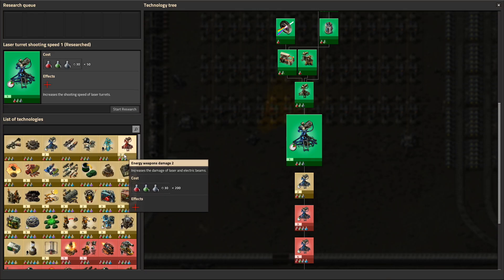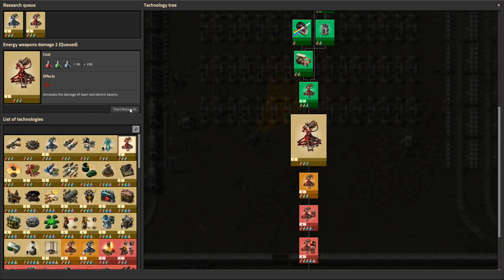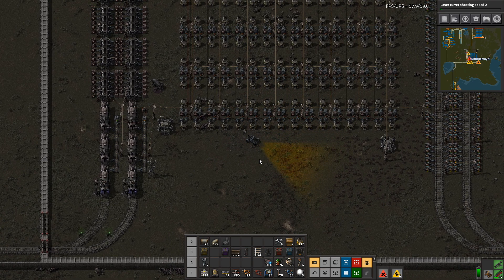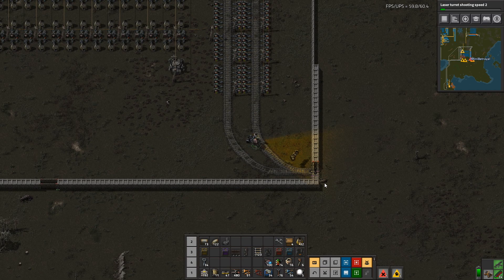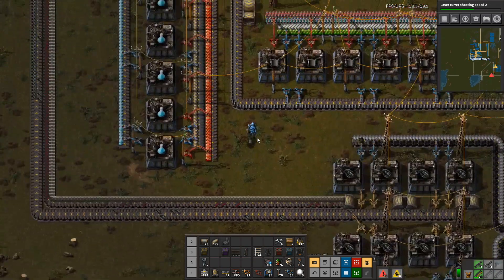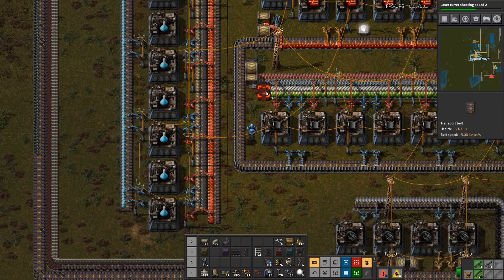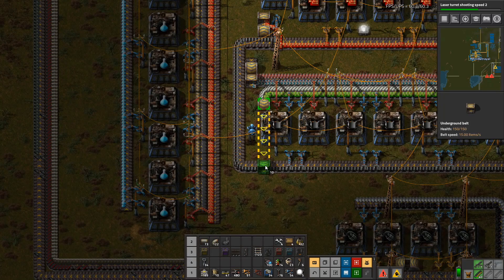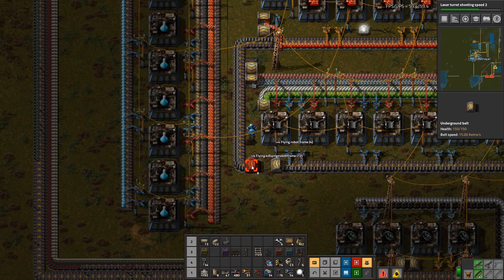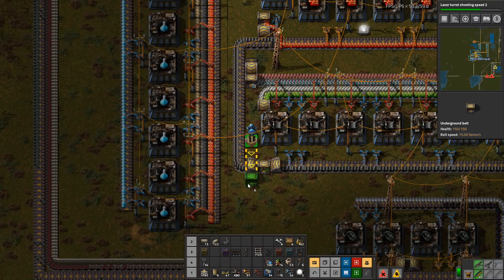That was shooting speed one. Did I do damage one as well? Yes. So let's do shooting speed two and damage two. Let's go fix up this wall down here. Back up here. Now, if I put a belt there, that should pull off just the batteries. And then if I bring that over there — and now what?